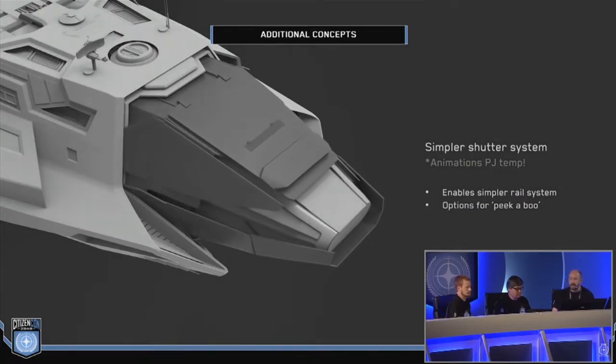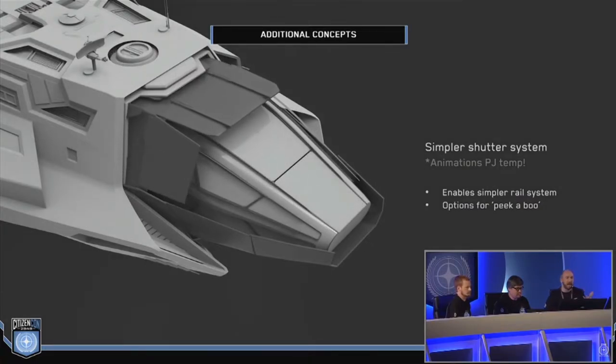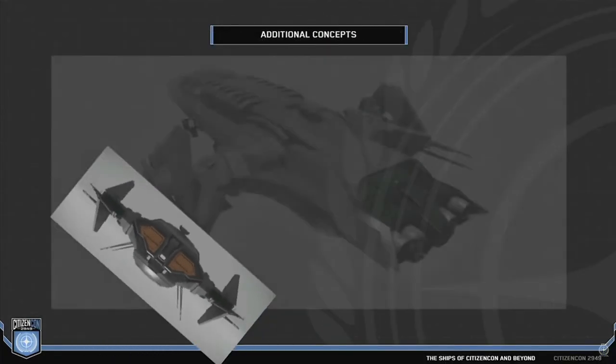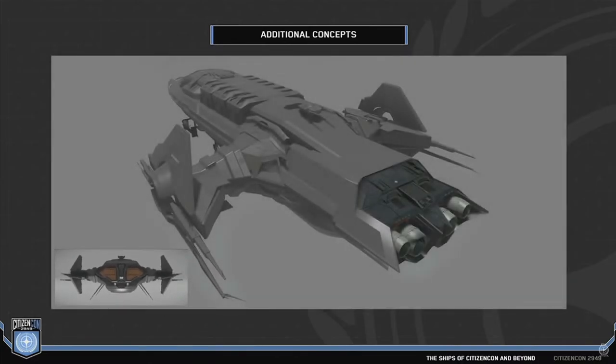However, the concept of the bridge armor took some time, because they had to try different concepts until they decided on this version — I like it personally. What was probably more demanding was the design of the ship, as is typical for Anvil. Some details disappeared or changed from the concept to this design, for example the drives.